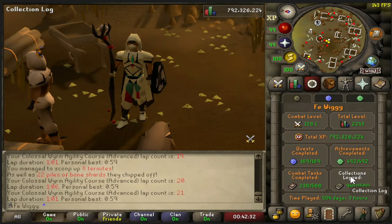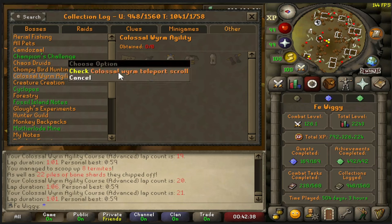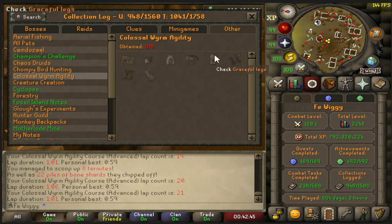For the collection log we are 0 out of 8. You can get the Colossal Wyrm teleport and the calcified acorn, which is the item I'm going for because of what happened last week.